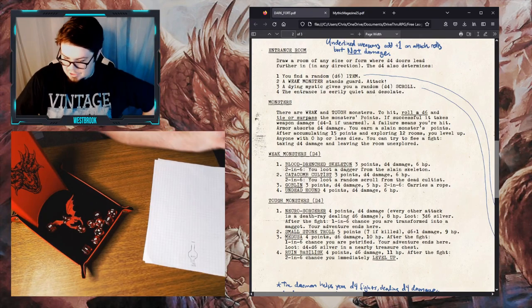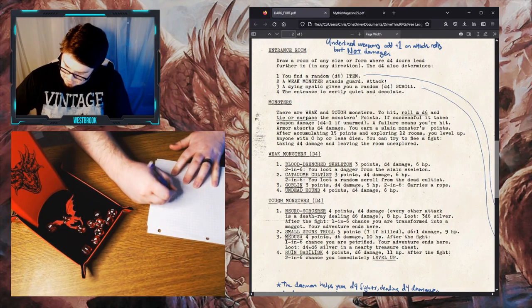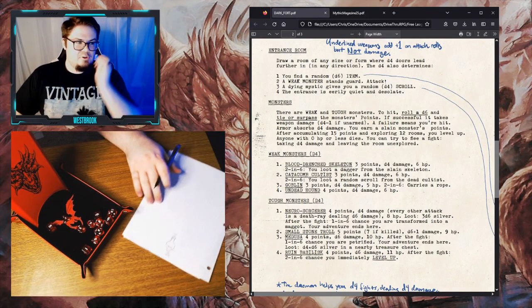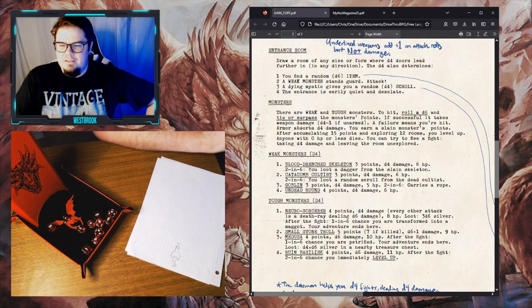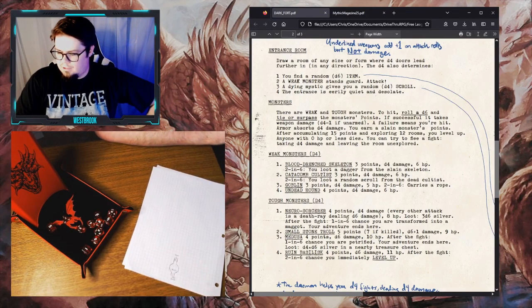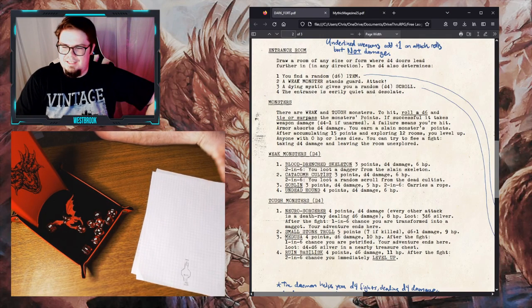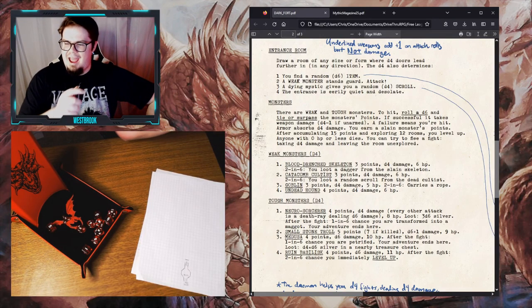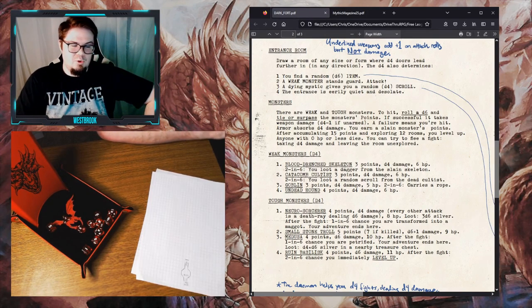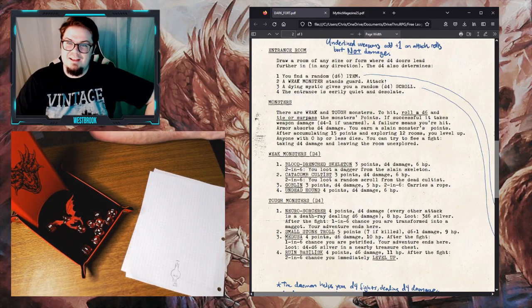There is something in the room — rolling on the room table, a D6: five — you face a tough monster. So we enter the corridor and standing across from us at the other end is a tough monster. Rolling D4 to determine which one: three — it's a Medusa. So it's a barren stone room with a Medusa, snakes coming out of the head of this horrible creature. Medusa is four points, does D6 damage, and has 10 HP. Most importantly, after the fight, there is a one in six chance that you are petrified — whether you win or lose.